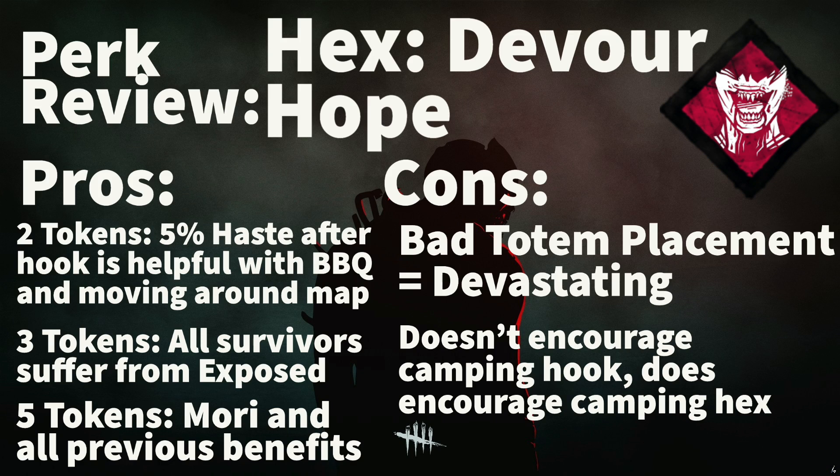The negatives are fairly obvious. If you get a bad totem spot and the hex is destroyed the first minute of the game, well, you're out of luck. While I think it is beneficial that this perk doesn't encourage you to camp the hook, as you have to be 24 meters away, it does kind of encourage you to camp your hex because you don't want it to fail so you can get up to 5 tokens. This perk definitely changes how you will play as a killer.